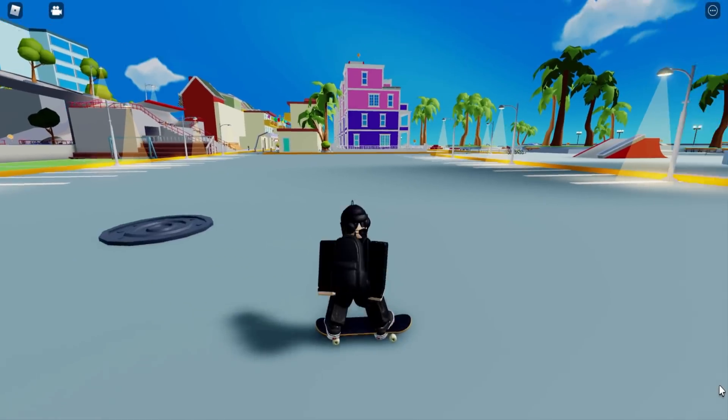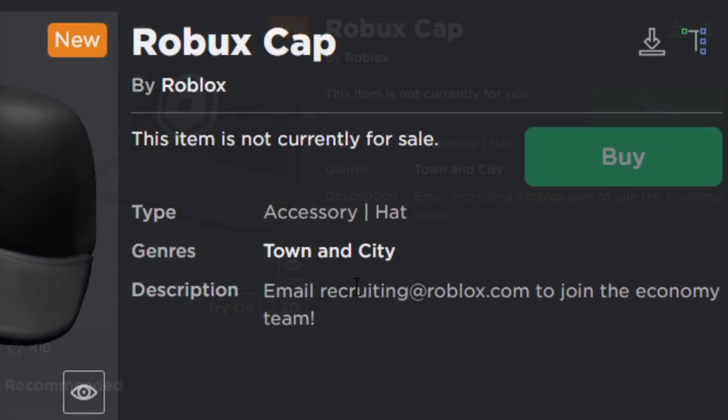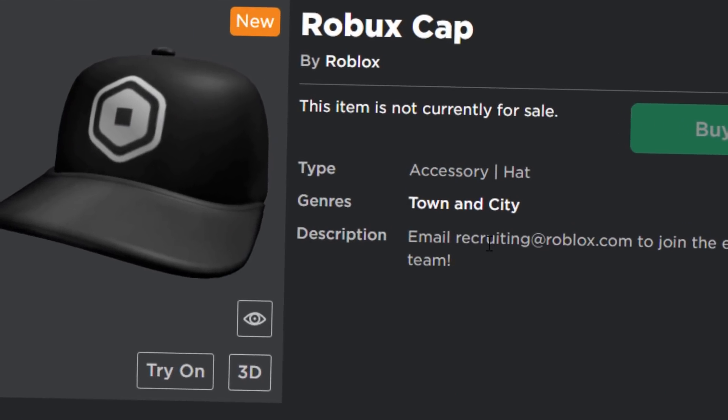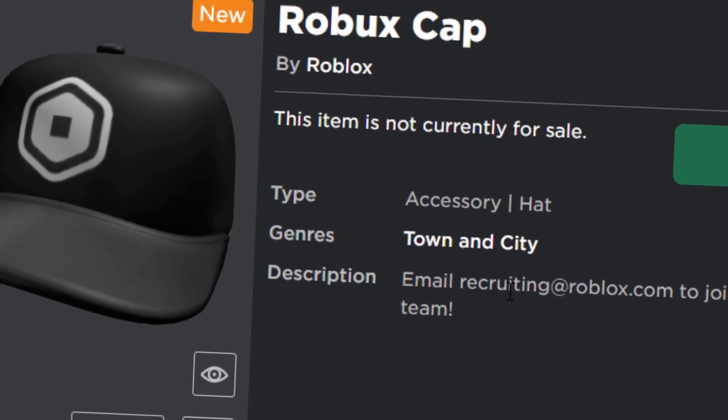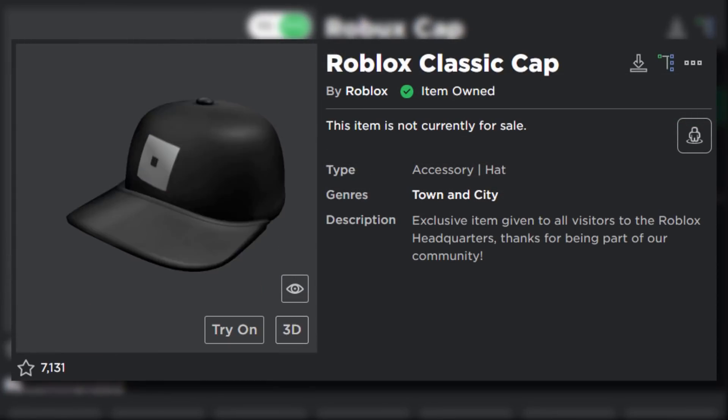Look at the description of this accessory: 'Email recruiting@roblox.com to join the economy team.' That's a pretty strange description — Roblox never really put email addresses inside item description boxes.